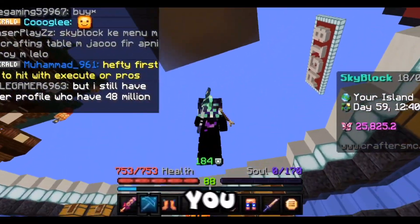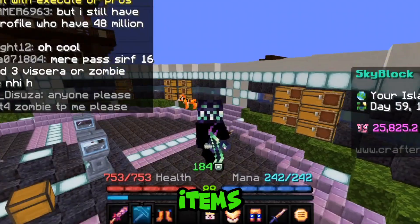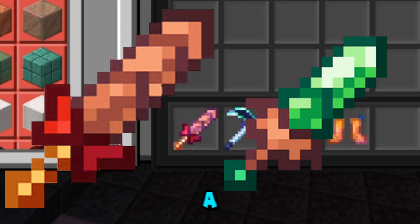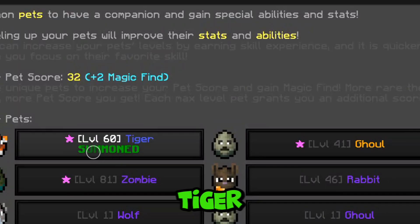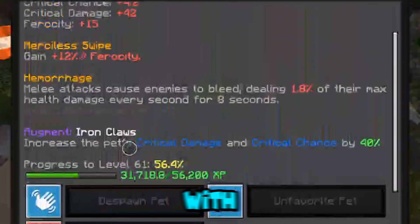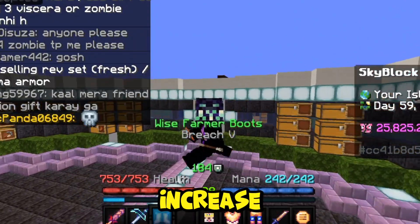Hi guys, today I'm going to show you how to do Wolf Tier 4 with Mastiff Set very, very easily. The items you will need are Mastiff Set, Pooch Sword or a Shaman Sword, and a Tiger Pet or a Wolf Pet. I will recommend the Tiger Pet, because with the help of a Tiger Pet you will get Ferocity, which helps to increase your attack speed.